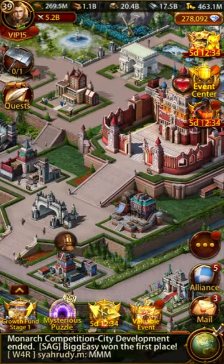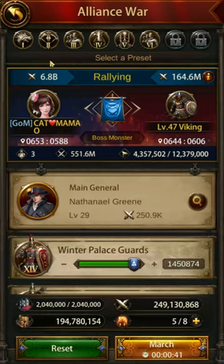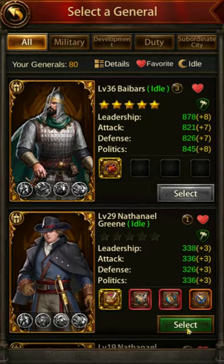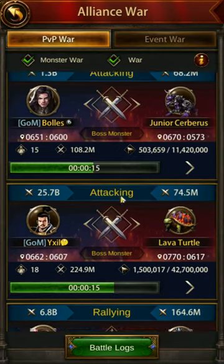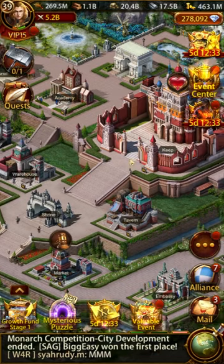Now back to the top 5 free-to-play PvP mounted general list. The considerations made for the selection of these generals are mounted attack, mounted defense, mounted HP, march size, and in some cases unique attributes such as debuffs are also considered. Since the video is focused on the usage of these generals as the primary, it will consider general ascension and specialty.